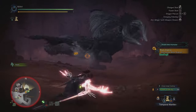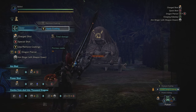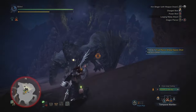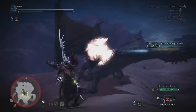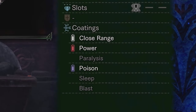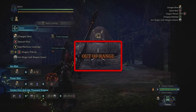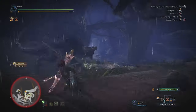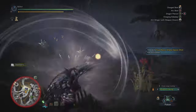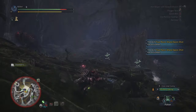The other thing I haven't mentioned is coatings, and that's because I rarely use them — which is slightly a bad thing but I just can't be bothered. Applying a coating is done by pressing Y while you have the bow sheathed. Every attack fired from the bow will have that coating's effect. Each bow has its own coatings that can be used, so check the bow's coating compatibility. All bows have access to the close range coating, which reduces the range of your shots. This coating can be used an infinite amount of times whereas the others have limited resources.